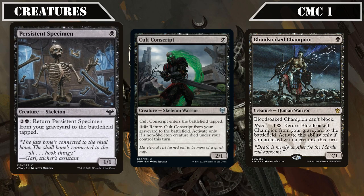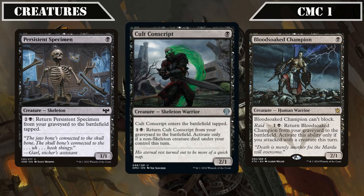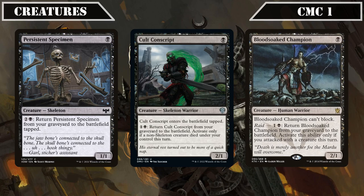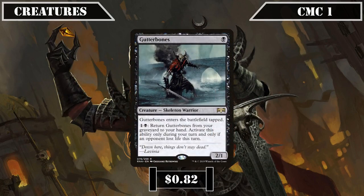Our first self-reanimating creatures are dirt-cheap bodies we can easily sack over and over again for value: one that costs 2 and a black and comes back into play tapped, a 2/1 that costs 1 and a black if a non-skeleton creature we controlled died that turn, and another 2/1 that costs 1 and a black if a creature we control attacked that turn. Gutterbones then joins us as another recurrable 2/1 that lets us pay 1 and a black to return it from our graveyard to hand, but only on our turn if an opponent lost life that turn.